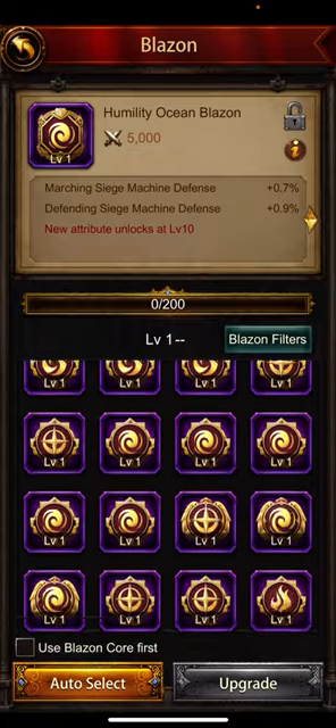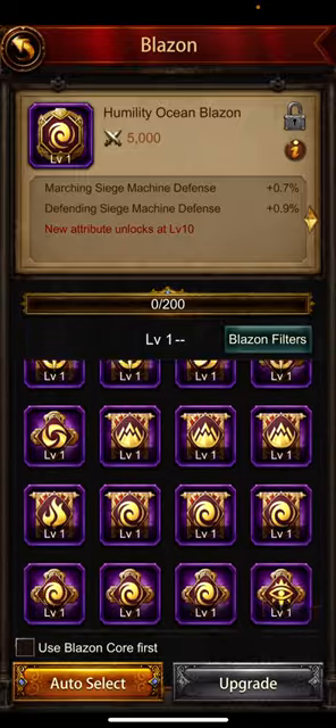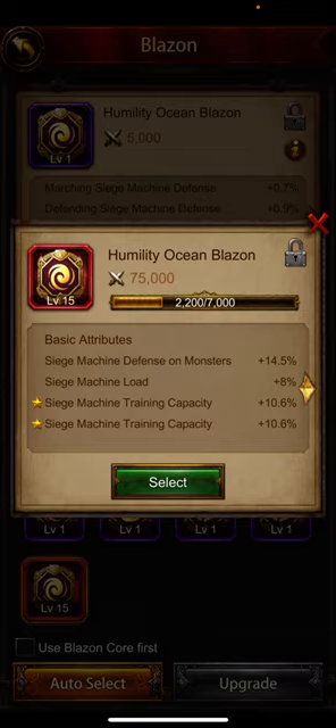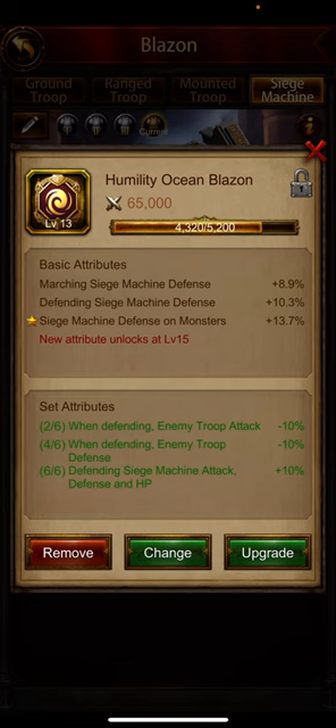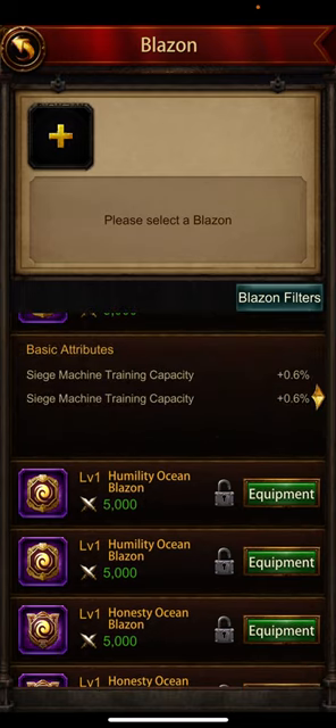I have this level 16 blazon which I can use to upgrade this and see what the third attribute is. I upgraded it and got siege machine defense on monsters — that's definitely not what we want, so we removed this. We had some good blazons on this.